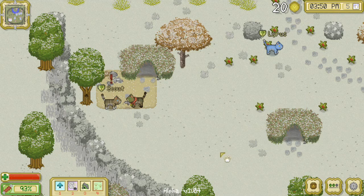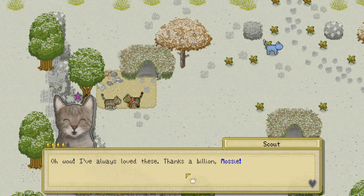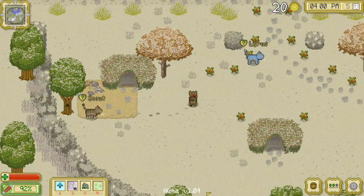Let's see if I can actually increase my friendship with you even though it's just the alpha right now. Let's go ahead and give you a mouse. 'Oh wow, I've always loved these.' Yes, we're up to four stars with him, so maybe we will have some sort of special relationship with him.